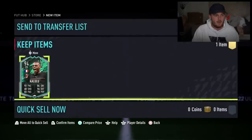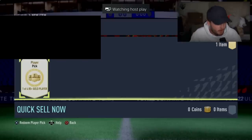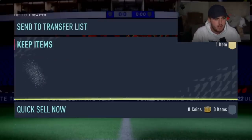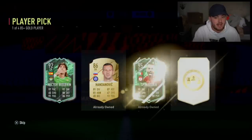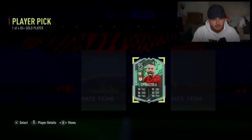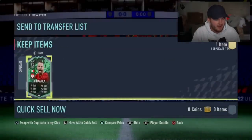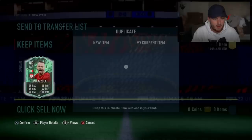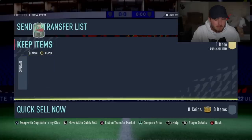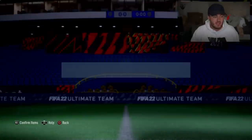I've got an 85 plus player pick for Isometric Kid. Can we get him something good? Yes we can - Hector Bellerin and Spinazzola. I imagine it might be untradable Spinazzola, but it is tradable. Big W! I've heard big things about that Spinazzola card - apparently he is absolutely fantastic.